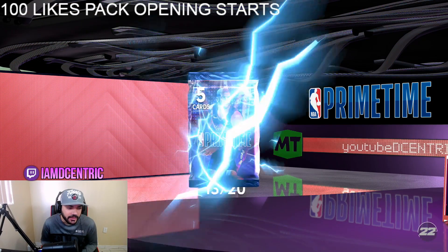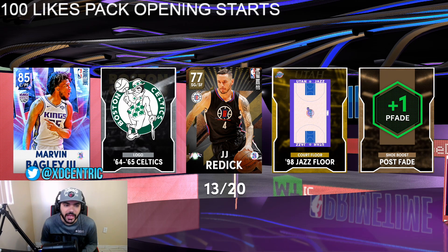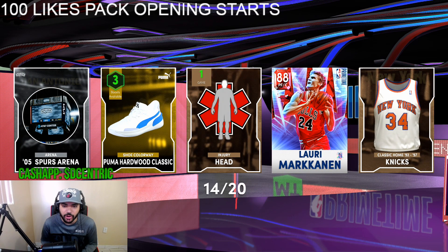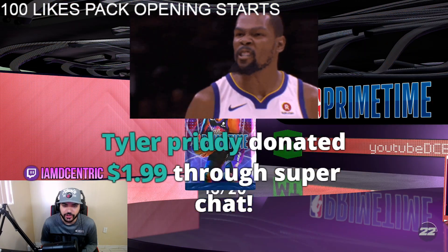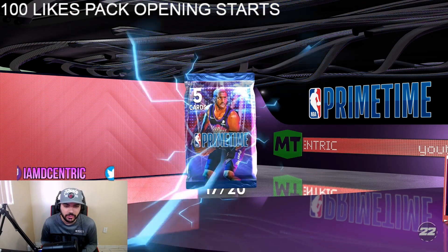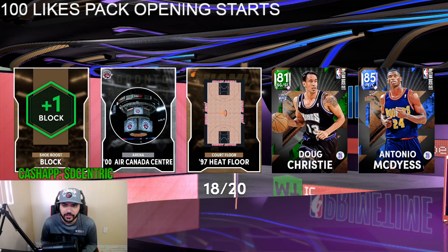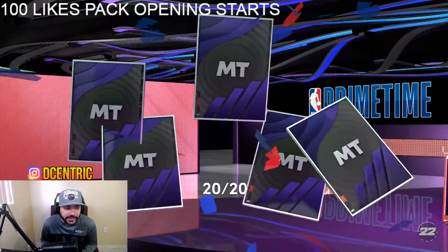Yo Tyler, thank you for the two-piece - what's good my guy, shout out to Tyler for the two dollar donation man. All right, that's the first card we get from this thing - wow, Marvin Bagley. It's a ruby. Okay, there you go, finally they're giving us some cards. Just one shake would be nice for real. Wow, we're not even gonna get an amethyst on this 20-pack box.